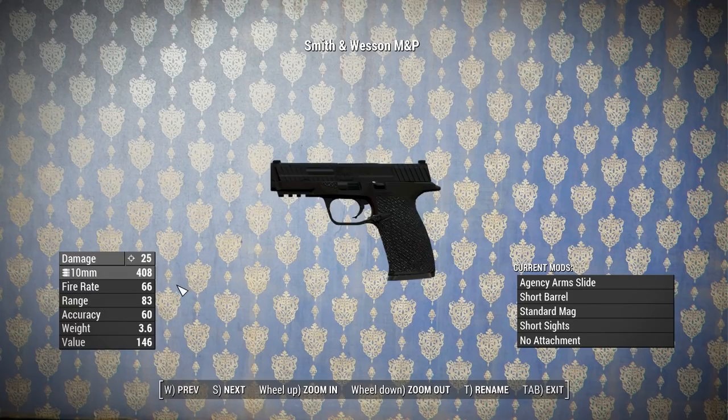The M&P9 has a base damage of 25, a fire rate of 66, a range of 83 — which sounds a whole lot better than 11 — an accuracy of 60, a weight of 3.6 pounds, and a value of 146 caps.